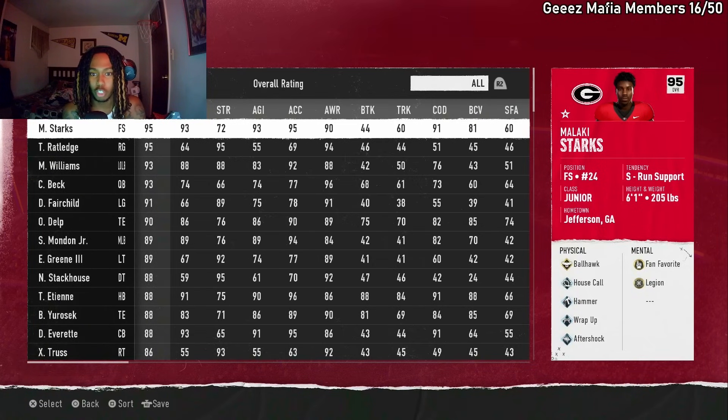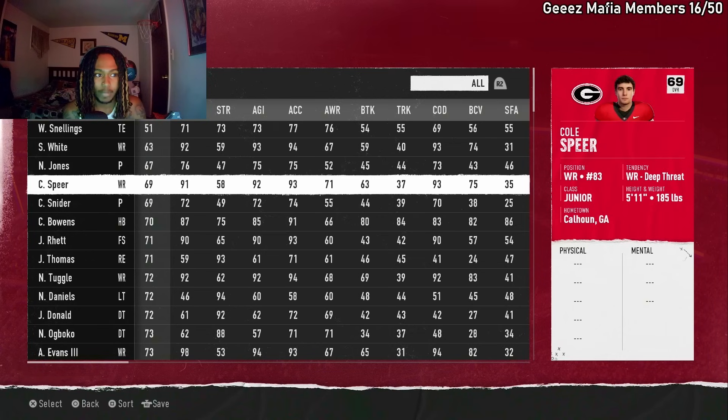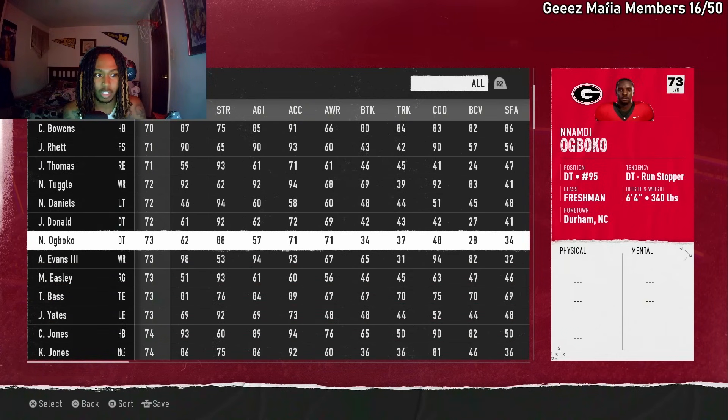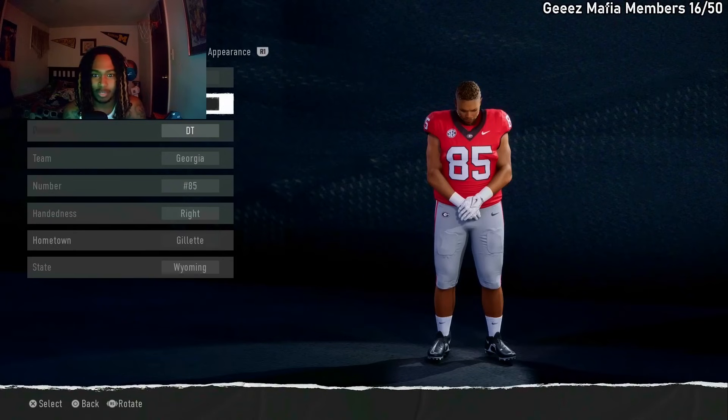For example, I'm gonna go on Georgia right now. I'm gonna sort by overall and just look at the face creations — you can really tell who's a generated player. Like, boom, he might not be one. I'm gonna look at Jale O'Donnell. He does — boom.